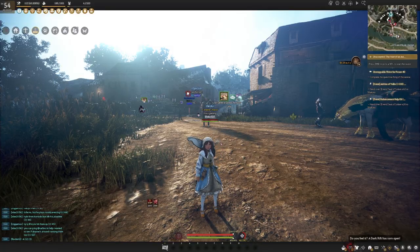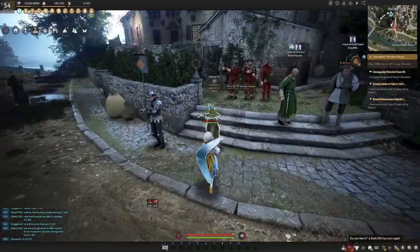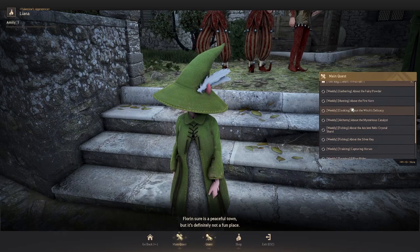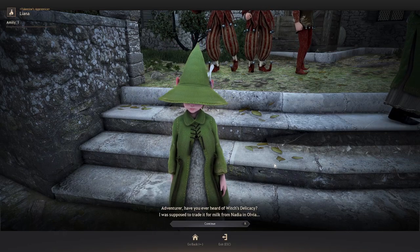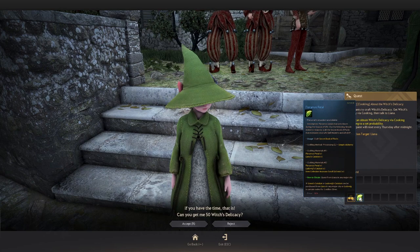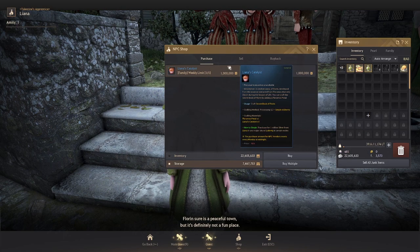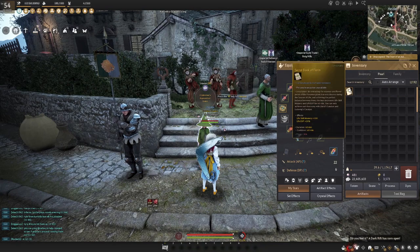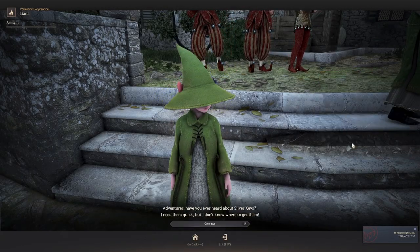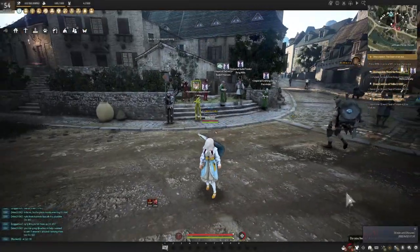The next daily and weekly I recommend is the life skill quest — obviously only if you're into life skilling. Come over to Liana, who can be found in most major cities. Under main quest, she has a bunch of weeklies related to various life skill activities. By completing these, you get Floramos petals, which you can combine with Liana's catalyst — available in her shop — to get a secret book of Florin. This gives a really big boost to your life skill experience and mastery. If you'd rather not do that, you can always get three million gold with the gold bars, but I do recommend the secret book of Florin.